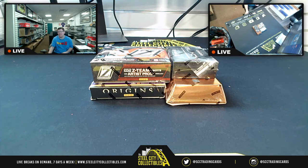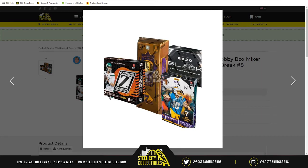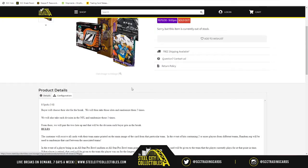Our next group break of the evening is the recently popular football mixer: 2020 Panini football four hobby box mixer, random division group break number 8. This mixer has 2020 Panini football Zenith, Gold Standard, Black, and Origins — one box each.